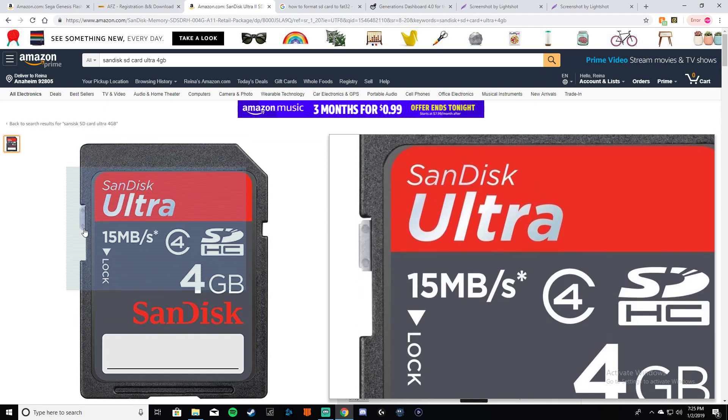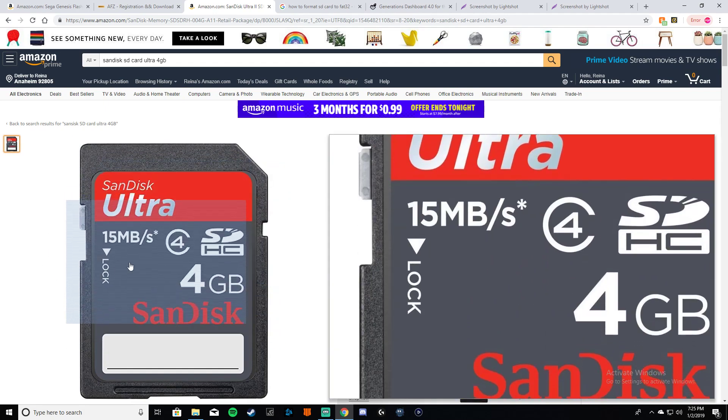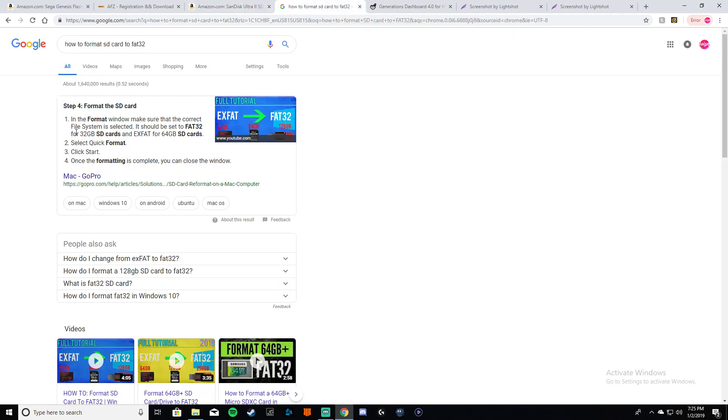If you have an older SD card and it's still not working, not a problem — you're going to format your SD card to FAT32. I just typed into Google 'how to format SD card to FAT32' and it shows you a step-by-step process. It should work after that.